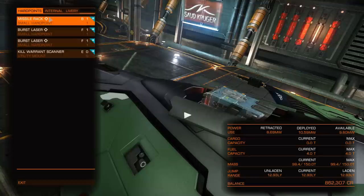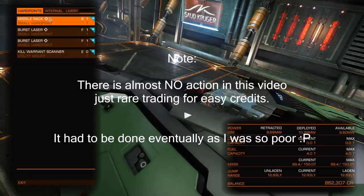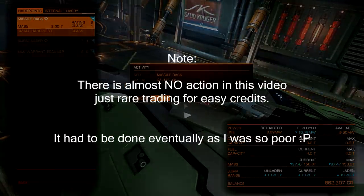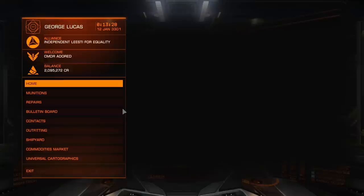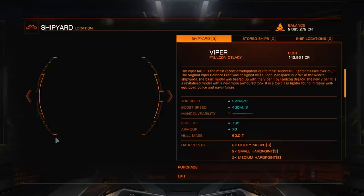I think I'm going to buy a Type 6, and it's going to cost about half of that 2 million. So the other half will go on stock and upgrades and stuff like that. But first of all, I'm going to go ahead and sell all these upgrades I've got. I've got about 2.1 million credits. Off to the shipyard.